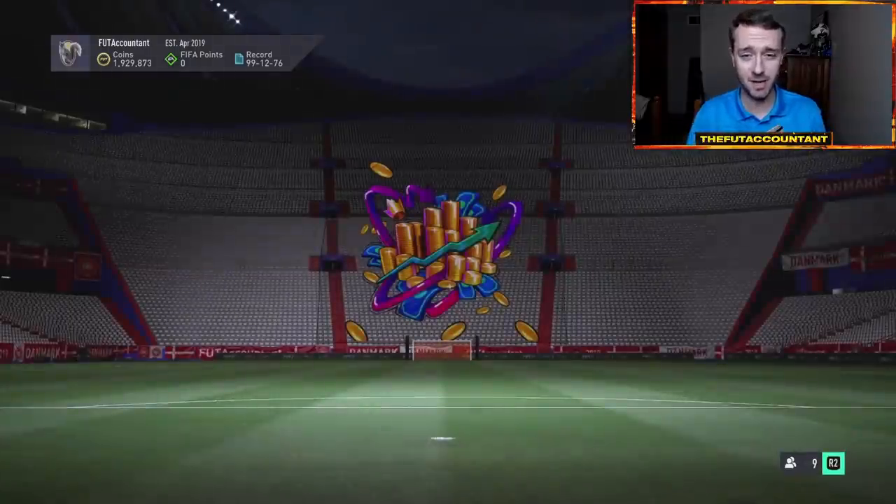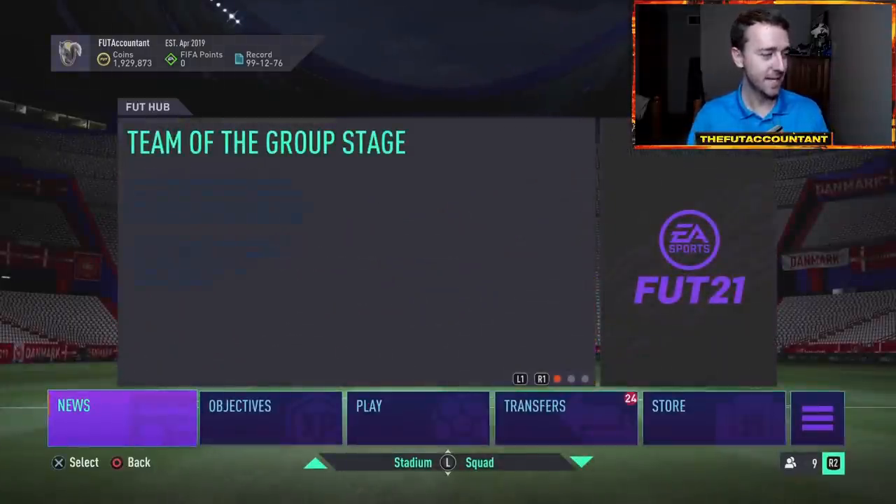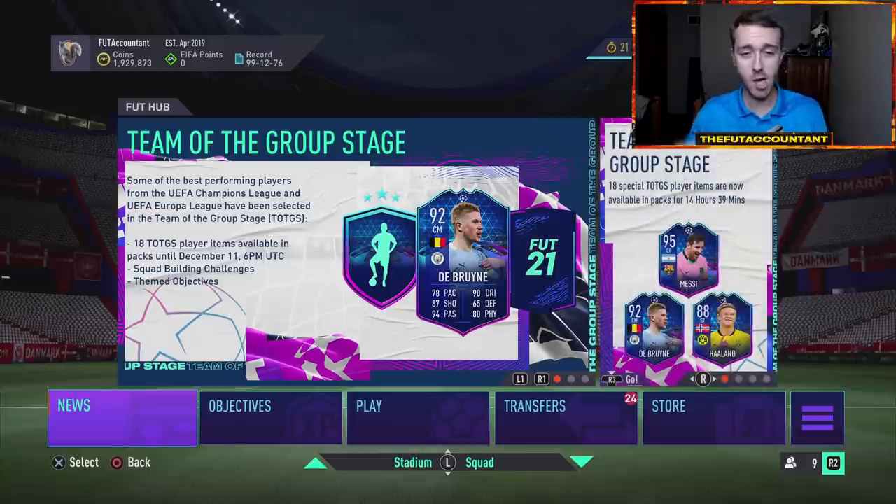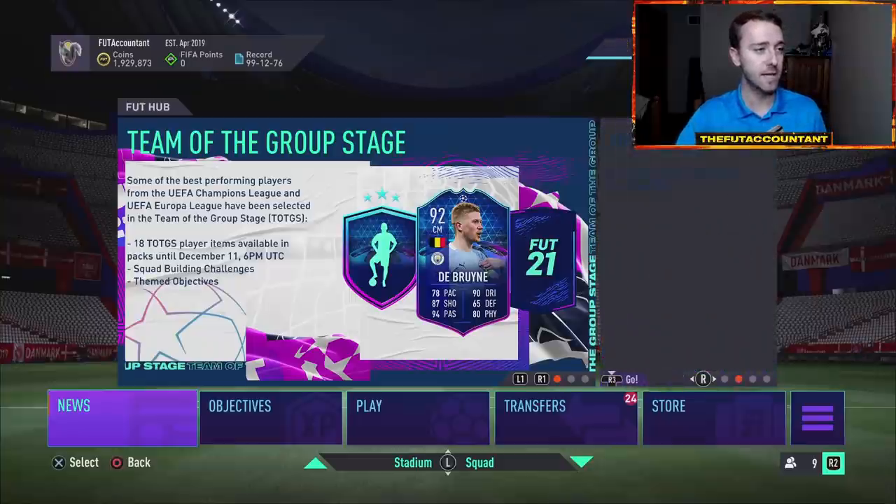We're going to talk about Icon Swaps, a new team in packs, the SBCs that we're going to be getting, as well as a Bruno Player of the Month SBC, Road to the Final upgrades that should be happening soon, some Footwatch code that came out tonight. There are some big packs coming as a part of this Icon Swaps set, and a lot of the market is moving because of it. So we're going to talk a lot about that today on the video.